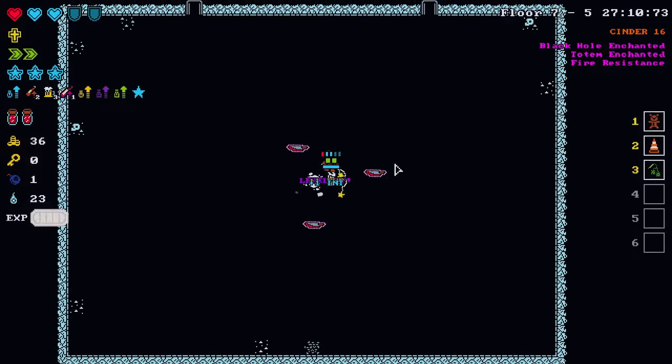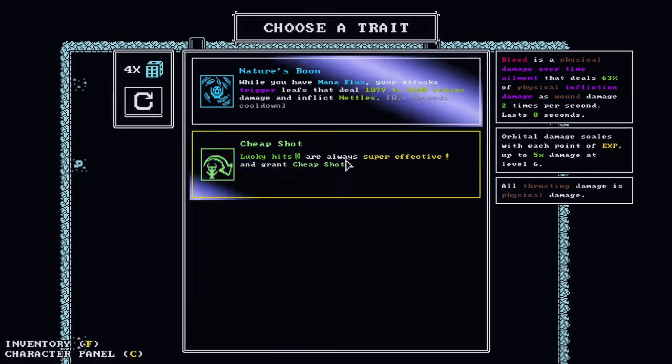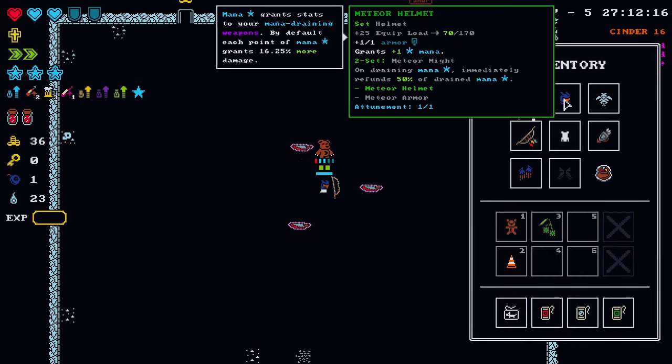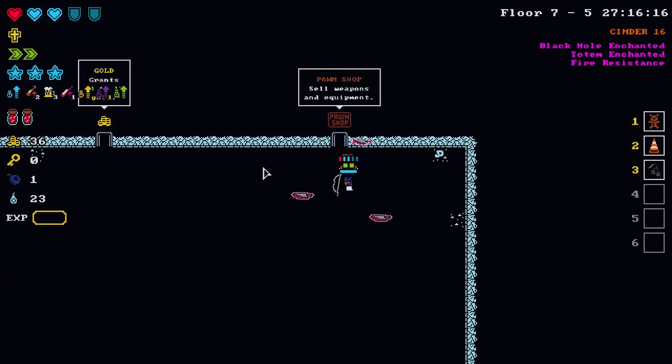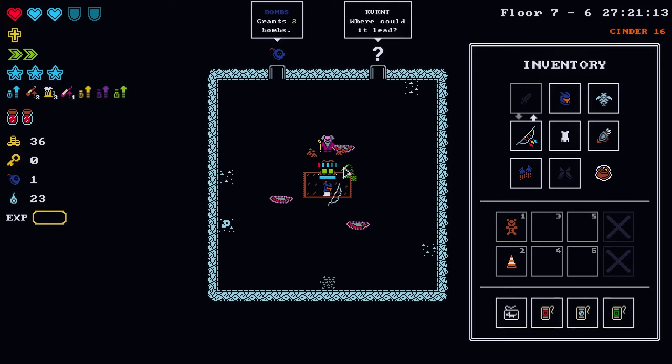Got a black hole event horizon going on in this room and another level up. Mind over matter: gain strength equal to half your intelligence. Be cool if our weapon scaled with strength — it does not — but our equip load capacity will get a nice big boost from that. A few things to sell in the pawn shop, otherwise it's just gold.